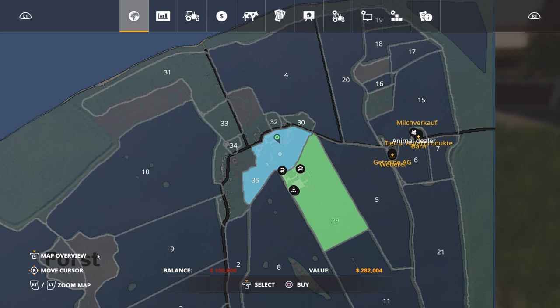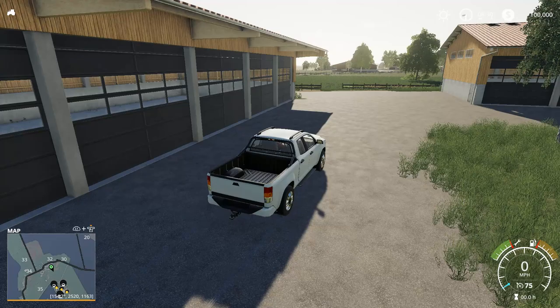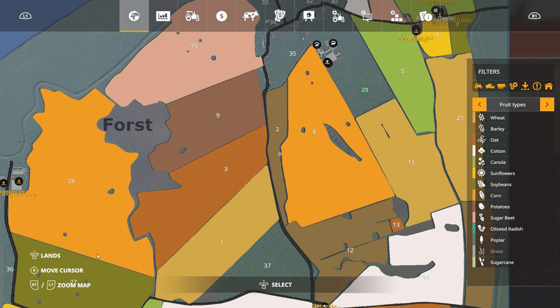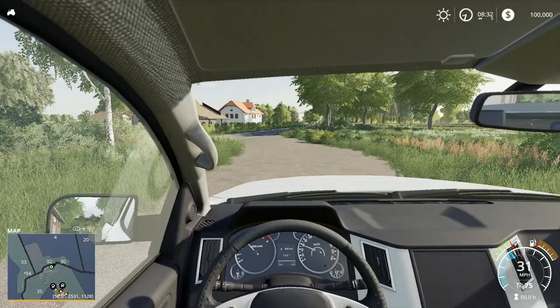Not bad at all — so if you wanted to do a different start, or even in New Farmer eventually you could buy this area, and it's only 282,000. Some of these are actually pretty affordable, but then you get to the big ones and they're a bit more expensive. You can buy that one right off the bat — it's only 80 grand. Alright, let's continue our way to the shop. Looks like we're going to want to follow the main road all the way down.